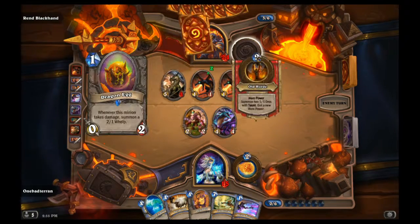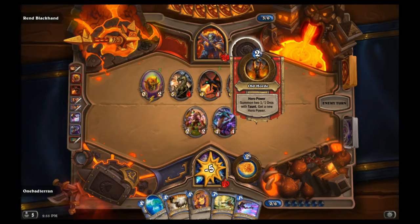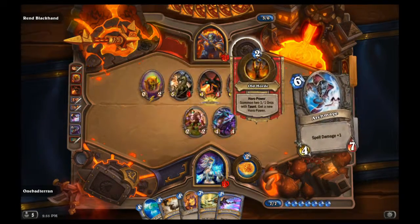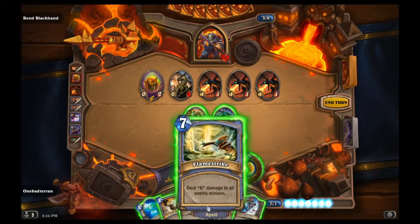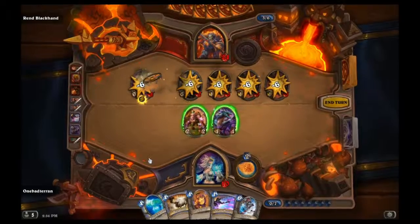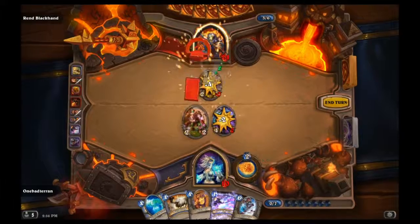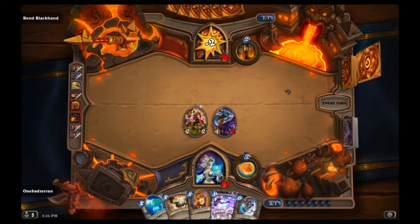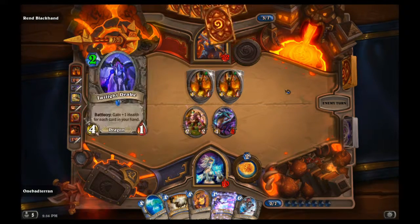He gets something different this time - Old Board: summon two 1/1 orcs with taunt and get a new hero power. I have to use Flame Strike here, so I'll wipe this. Preserve our spell damage and go face for two. We only have ten health left - we have to be careful.